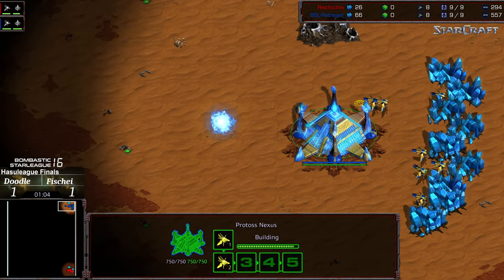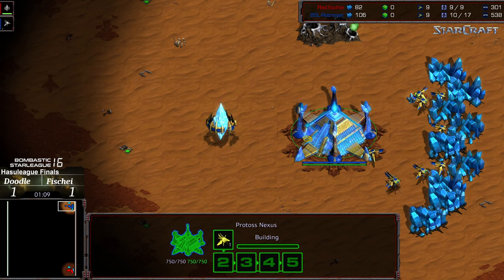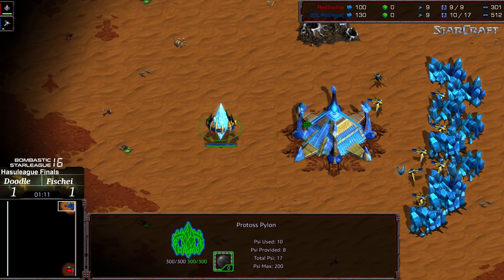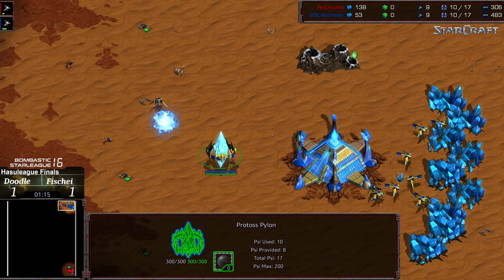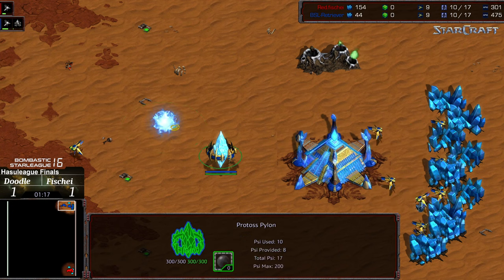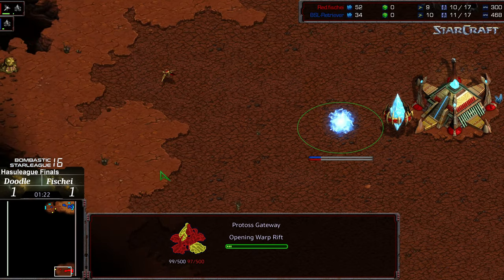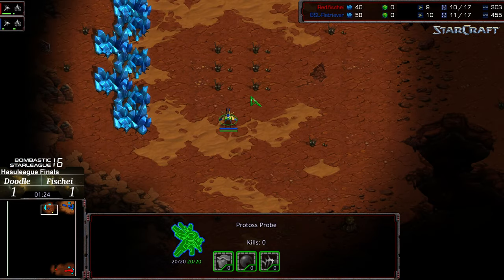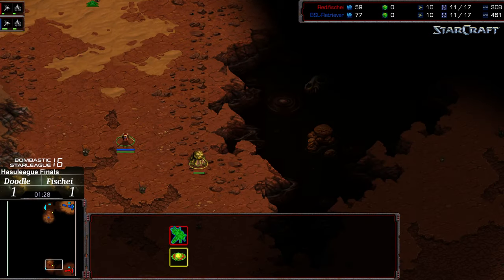Usually it's decided rapidly after some of the initial engagements, so we'll have to see who has the more successful early game. I don't know who to call as far as the victor between these two guys — they both look really sharp right now. We're seeing at least a single gateway opener; I don't know that a double gate opener is the play on this map.